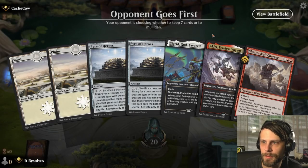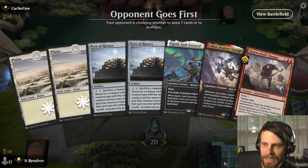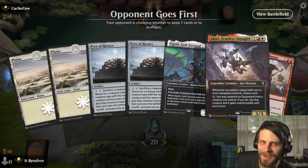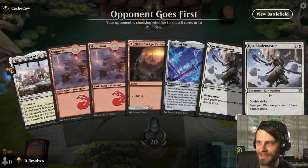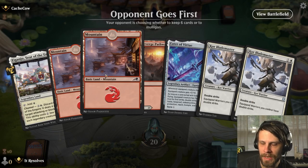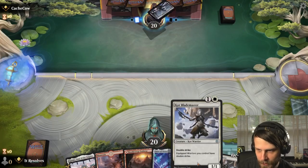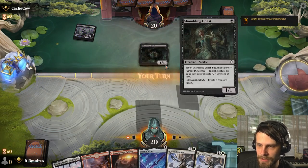Here we are for game number two, and this is a pretty rough hand, so I don't think I'm going to keep this one. I have no idea why we won that first game — I guess they just didn't draw anything. I'm not expecting any other wins. I'm going to mulligan this. Yeah, this is better — it's not great, but it's definitely better. I think we can actually throw a Mountain back and be perfectly fine. We've got plenty of land here, so I'm not really worried about that. We've got the Core Blade Master plus the Eater of Virtue, which is very, very good.